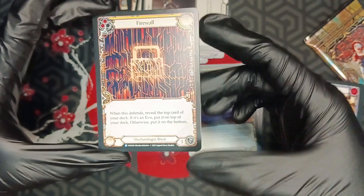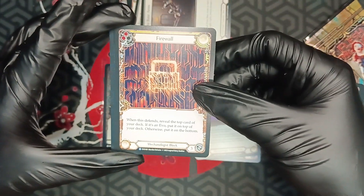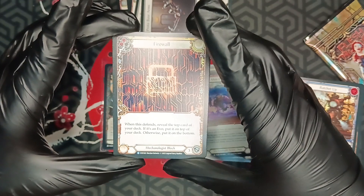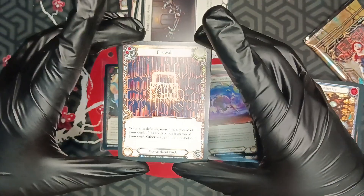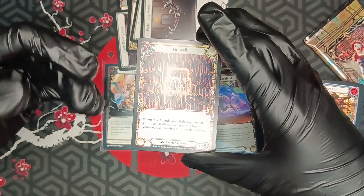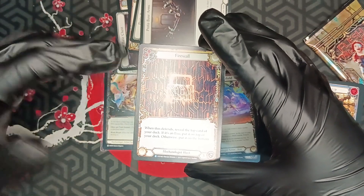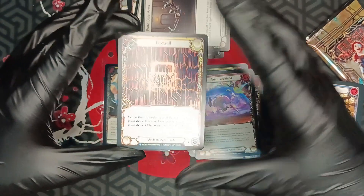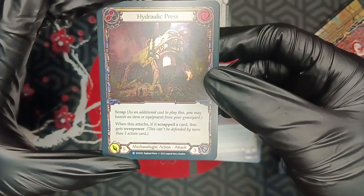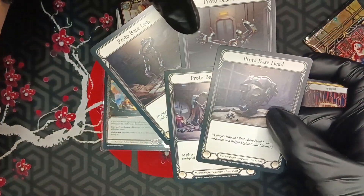At yellow they block for three, so I guess at red they block for four. Does that mean we'll get reactions that go to five? One can only dream. Are we heading to a place in Flesh and Blood where everything gets tankier? From the Round the Table product, ninjas got their blocks, guardians got their blocks, bards got their blocks, and of course mechanologists because Prof is a mechanologist. Oh — foil rare! Hydraulic Press! We got it! Pretty nice.